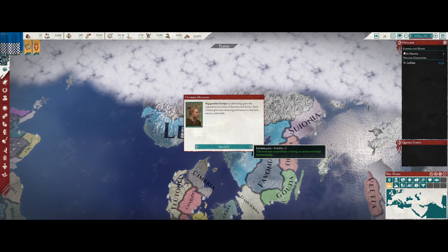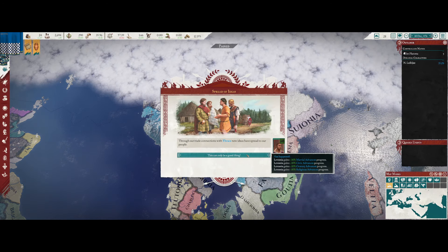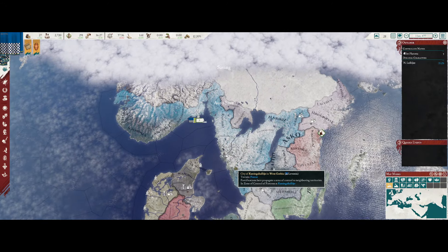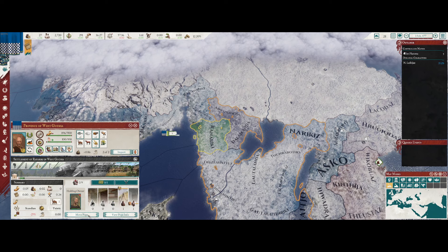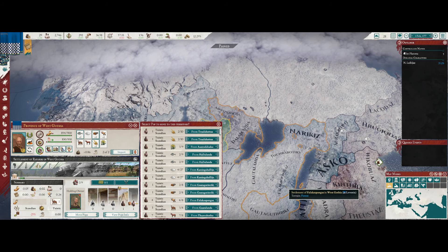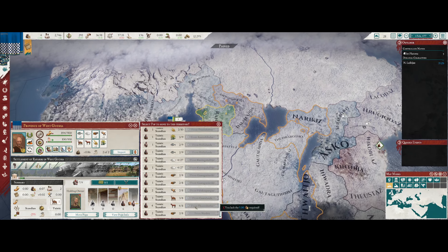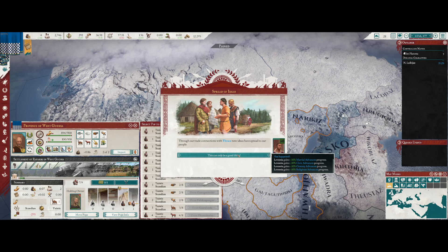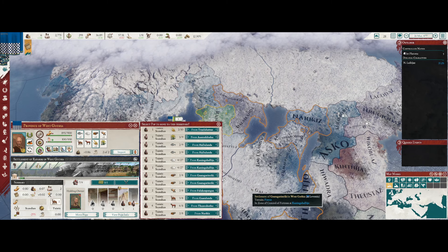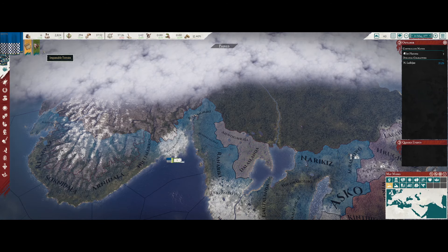We gained some stability from an advisor having high statesmanship. We've gained tech advancements for trading with Thrace - excellent. More civic advancements, more tech advancements from trading with Thrace - very good. Now we just need the money; I think we're going to colonize the Furs province first - that's a trade good.